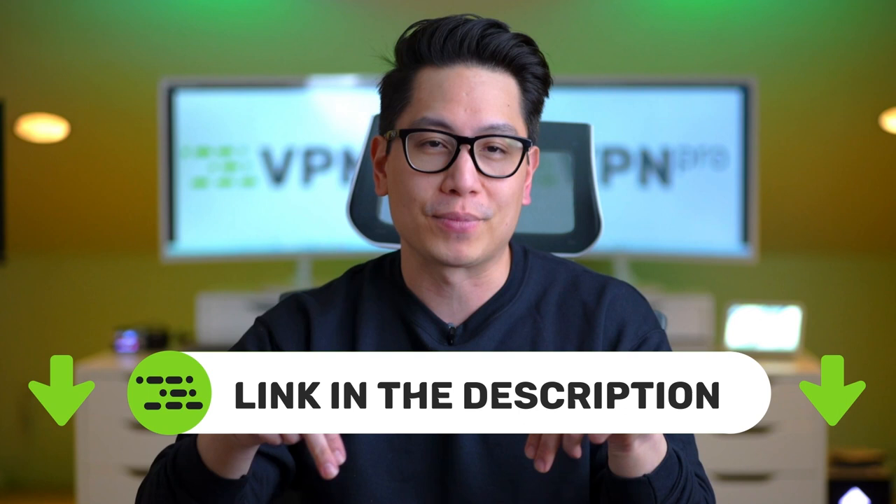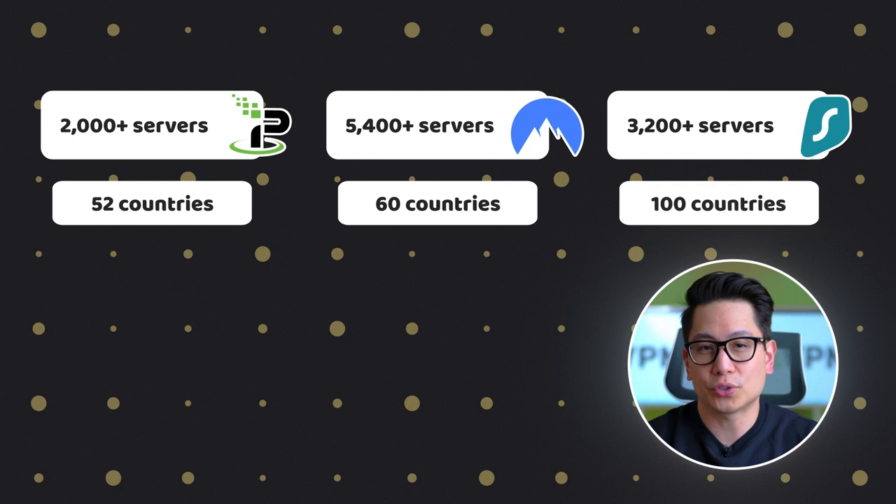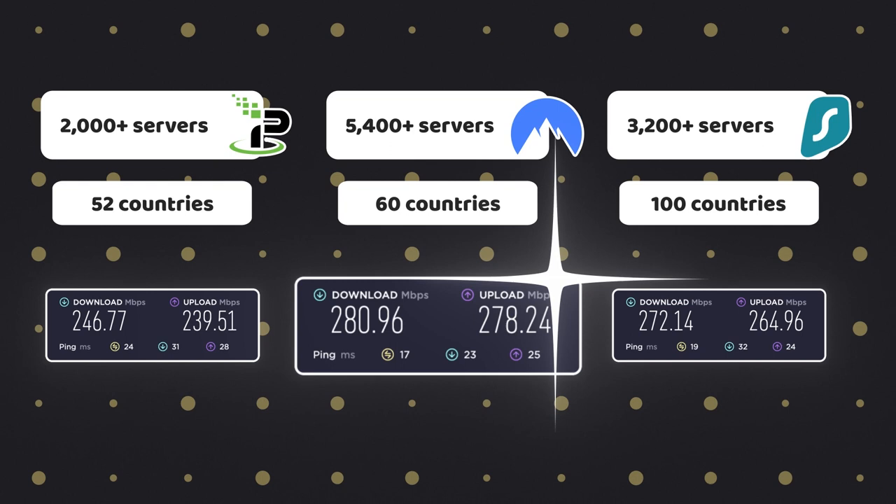If you decide to get a VPN, you can save a lot of money by getting a discount in the description below. There are a couple of reasons I consider these VPNs to be among the best. First, they have a lot of servers spread around dozens of countries, meaning fewer overcrowded servers and more options to choose from. If you hit a slower server, just try reconnecting. Second, speed — lots of servers and last-gen tunneling protocols all contribute to high speeds. NordVPN is easily the fastest, but Surfshark and IPVanish are practically just as fast. Third, simplicity — each VPN has a straightforward UI and in most cases you'd be fine just clicking the quick connect function.